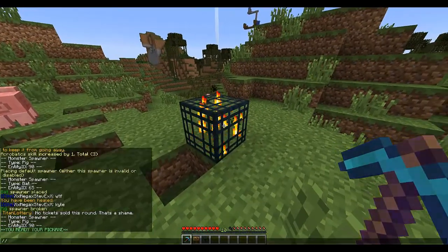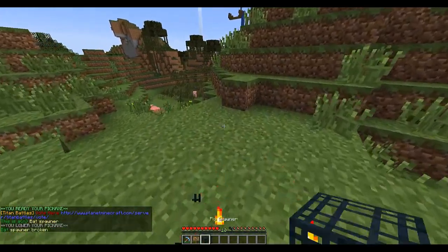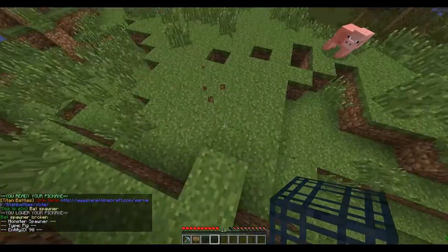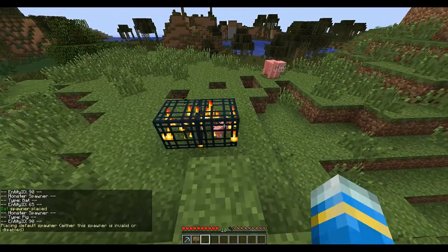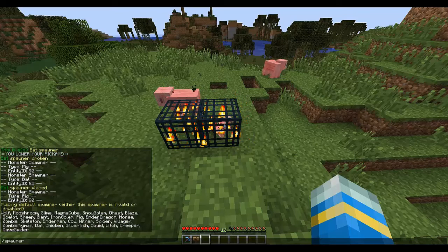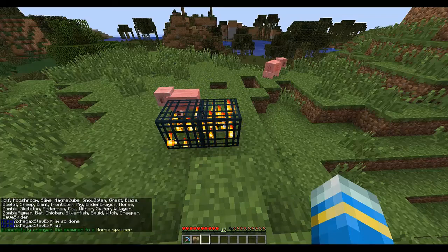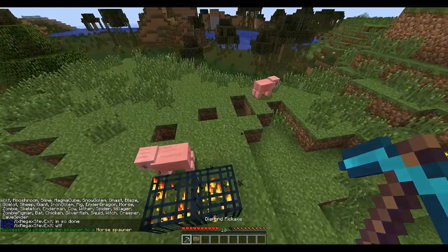This is a bat spawner, which you can find out by doing /ss. If you break it, it will retain as a bat spawner. You can also change the spawner by doing /spawner list to show all the mobs, then type the mob name — say, horse — and that will change it to a horse spawner.